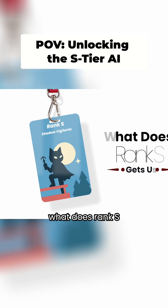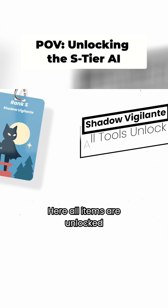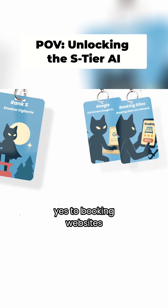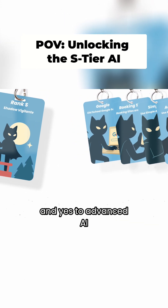So what does Rank S tool get us? Rank S is called Shadow Vigilante. Here, all items are unlocked — yes to Google search, yes to booking websites, yes to simple AI, and yes to advanced AI.